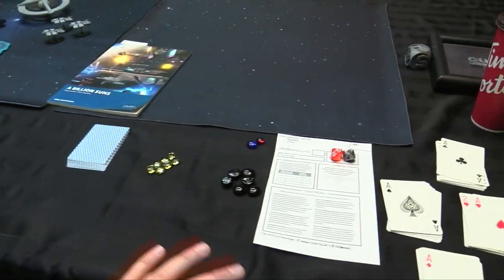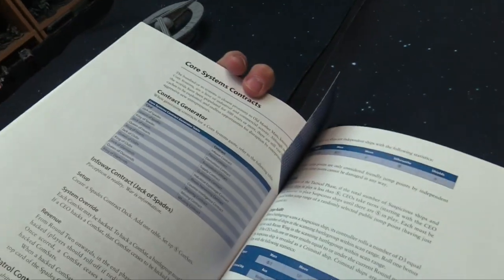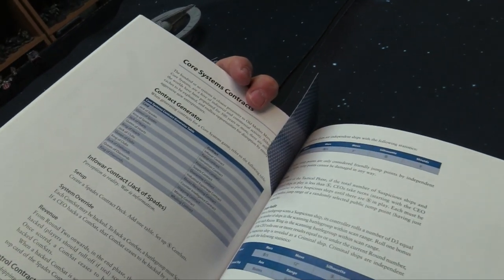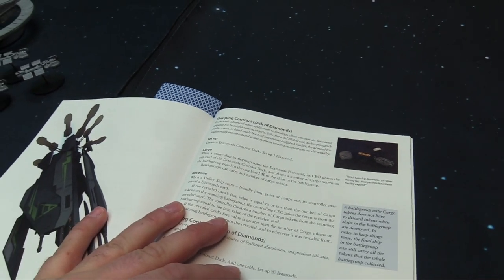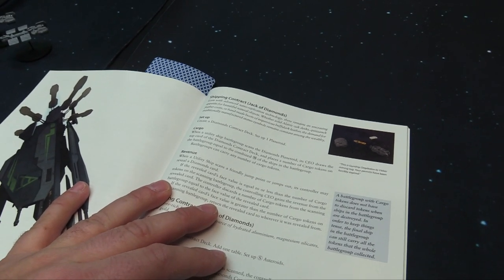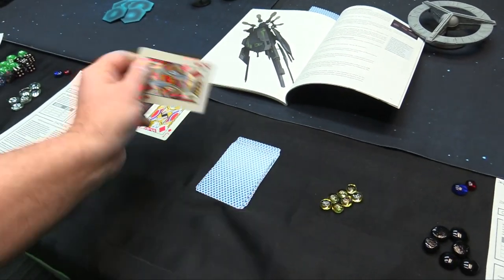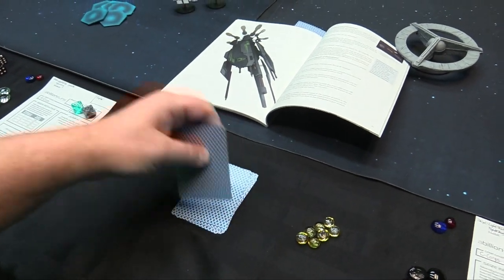We set up a way to generate our contract deck using the face card deck we pulled aside. There are 12 different contracts for the 12 different face cards. The first card is the Jack of Diamonds — a shipping contract. Create a diamonds contract deck and set up a planetoid. This is a scale 3 game, which means we have scale plus 3, so 6 deck cards in our contract deck. We'll set up our space station in the middle of the table.